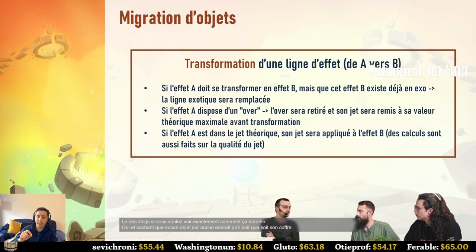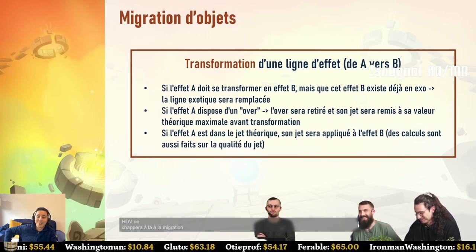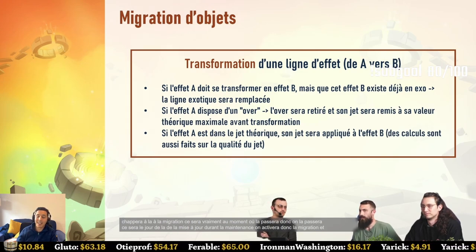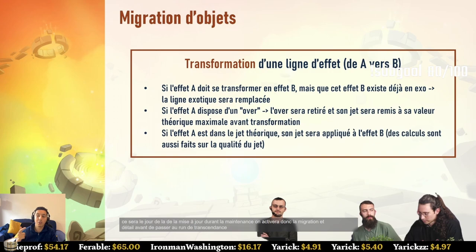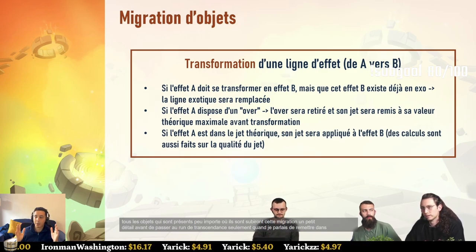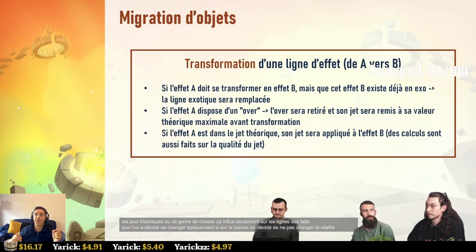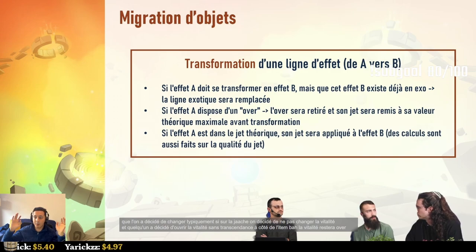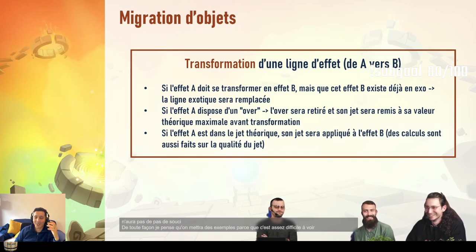No item will be spared — whether in a haven bag, guild bag, or inventory. All items wherever located will be affected by the migration during maintenance. An important detail: the rule about putting stats within theoretically possible ranges only applies to lines we chose to change. If we decided not to change vitality, someone with an over on vitality keeps that over — only the lines we've chosen to modify are affected.